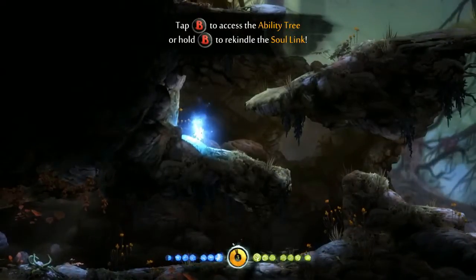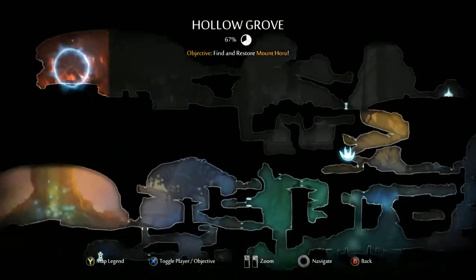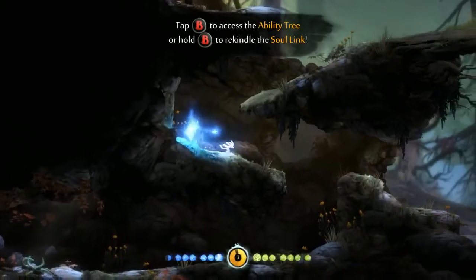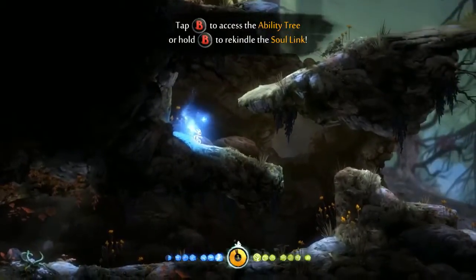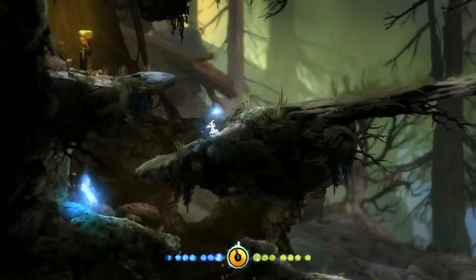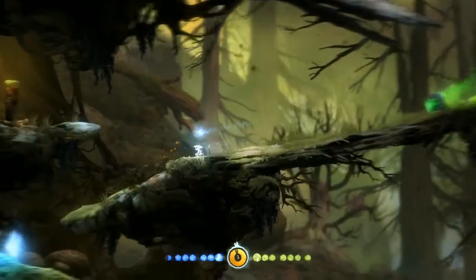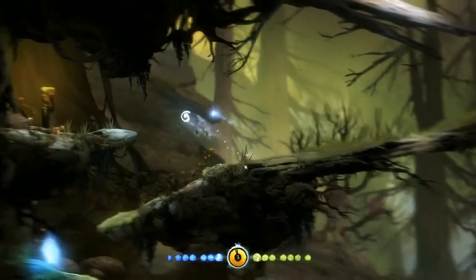Now we're back here at Hollow Grove. We have a little bit more ways to go before we go into Mount Horu, but this place should be a little familiar if you've seen the first couple of episodes because I was here before. This is the part where I'm rolled on by this guy here — I just put him up like that and boom, it opened up this entrance.